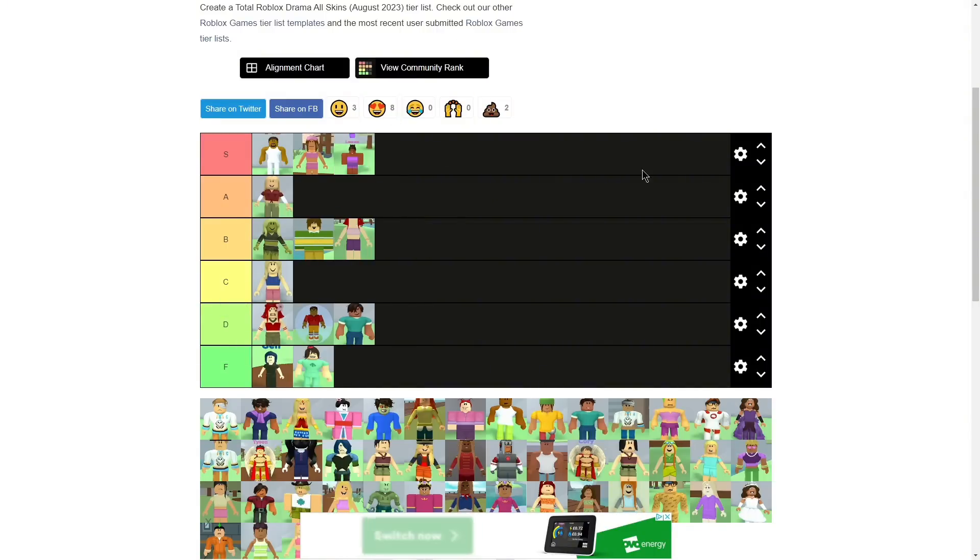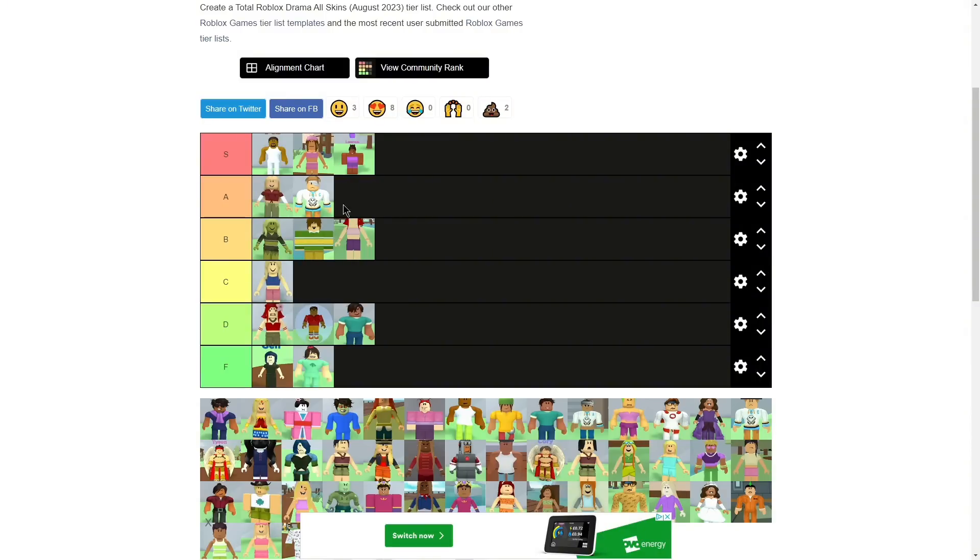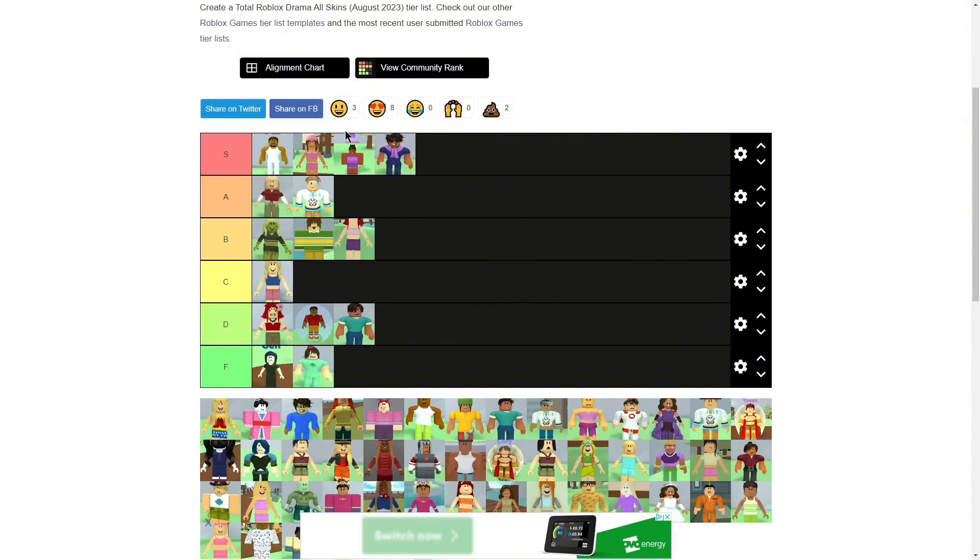Bandaged Wade — I'm going to put this at A because it does make the hair better. I don't like Wade's normal hair for some reason. Justice — oh my god, S straight away. I love the colors and he looks cool.